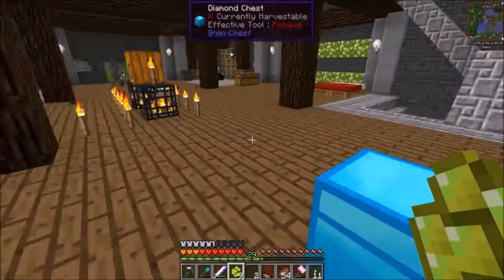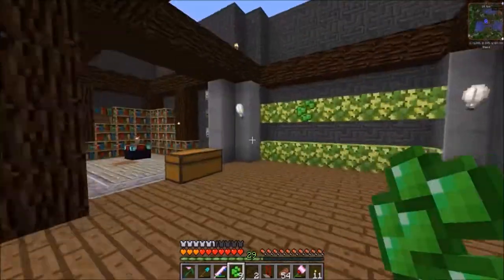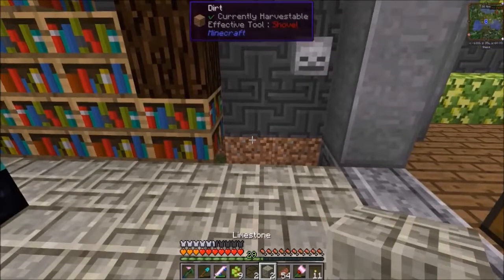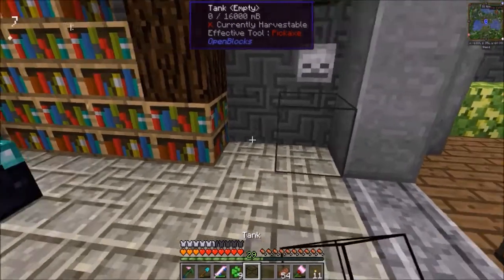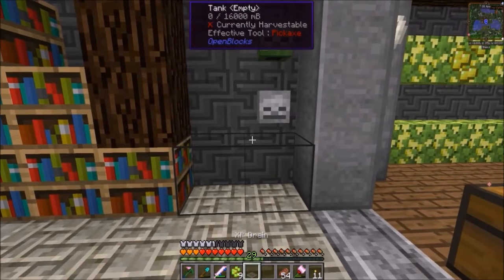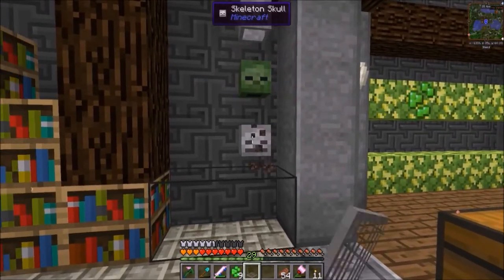I had micro blocks in here and they're gone — it's fine, I'm not worried about it at all, I'll figure out a different lighting style. Put those there, put the tanks there, and the XP drain — let's put it there. Now we need to move the head.